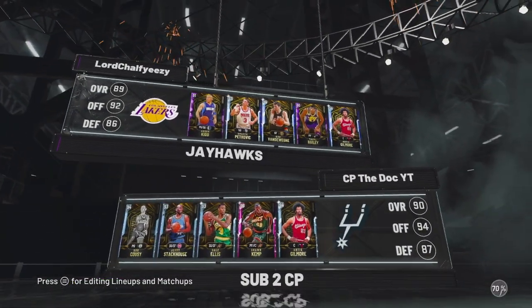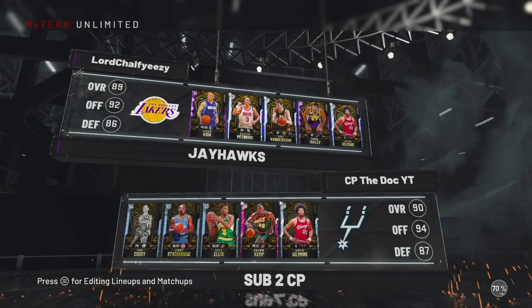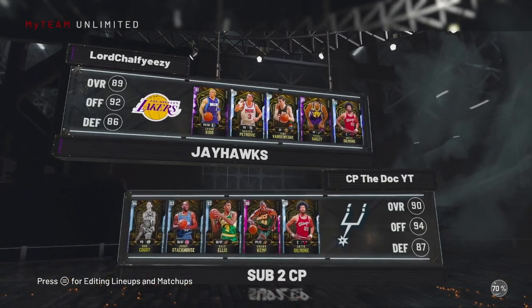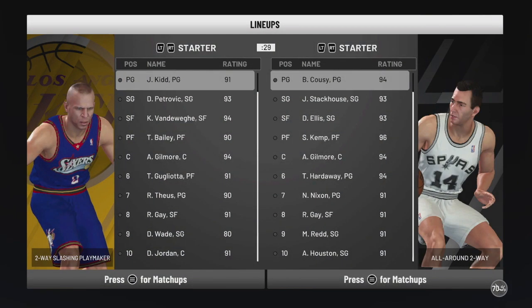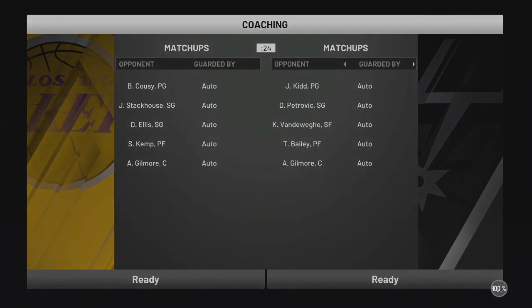This guy's got a pretty solid team — pretty even matchup. He's got Jason Kidd, Drazen Petrovic, some pretty good shooters, and Artis Gilmore at the 5. Hit that subscribe button if you haven't already, leave a like on this video, and show some love in the comments. Now let's get right to it.